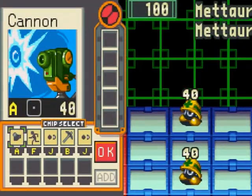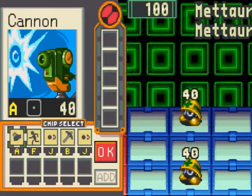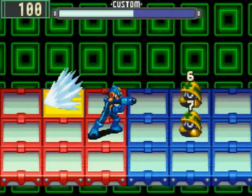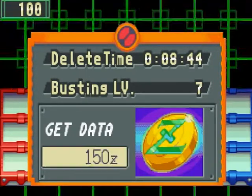Let's show off our very first battle. These are Mettaurs — 40 HP, they do 10 damage, and they can drop the Shockwave or Guard chips. The Mets series of enemies have been in virtually all Mega Man games: Classic, X, ZX, the Zero saga. We choose our chips, fire, and finish off with a Buster. Every time you finish a battle, you're graded on performance — chips used, speed, damage taken. I got Buster level 7 and 150 Zenny.